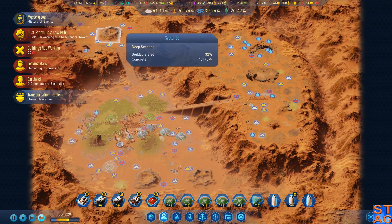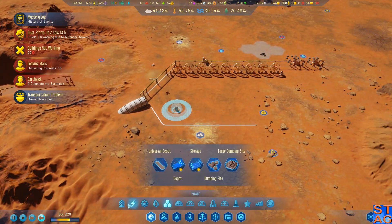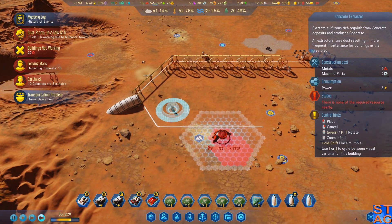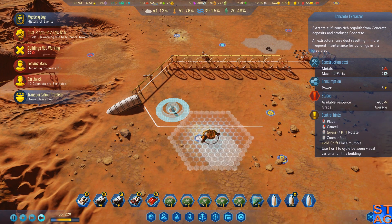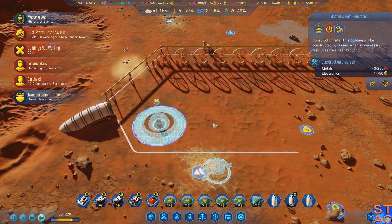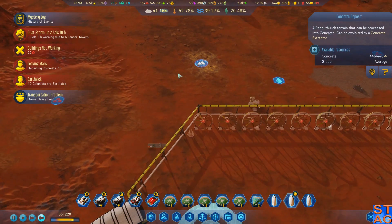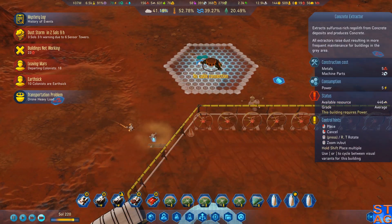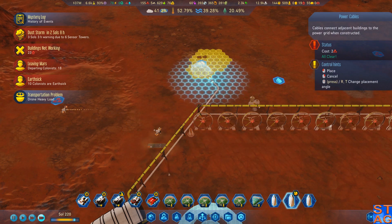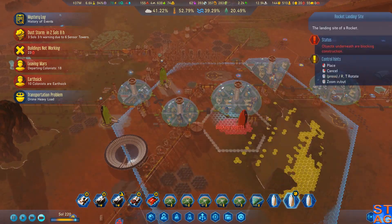We do have a small concrete deposit up here. I need to hook these two up, like, rapido. This I'm going to turn off for the moment. This requires a lot of metals to get operational — I want this concrete extractor up and running first. And then I'll most likely get this guy up and going too. Something very cool — I actually didn't know you can twist those around.